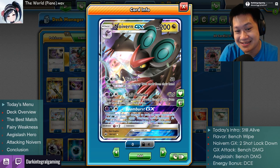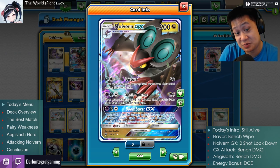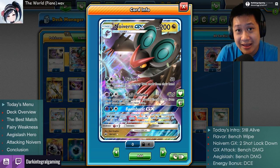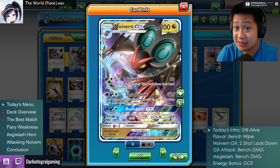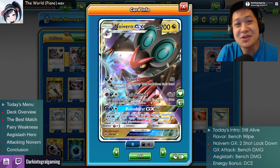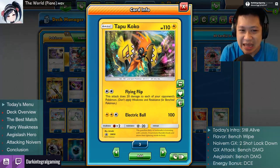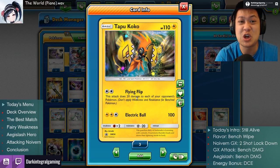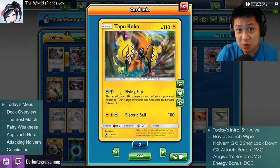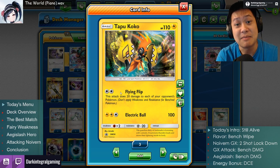With a Double Dragon Energy it would be easy, but without it, it's tough. Using Noivern as a regular fighter was difficult. But he has Boom Burst GX — this is what the deck's about. It does 50 damage to everything. Everything takes 50 damage, so that's good. It may not be enough alone — you probably have to follow up with Distort or Sonic Volume — but let me show you how we add to that.